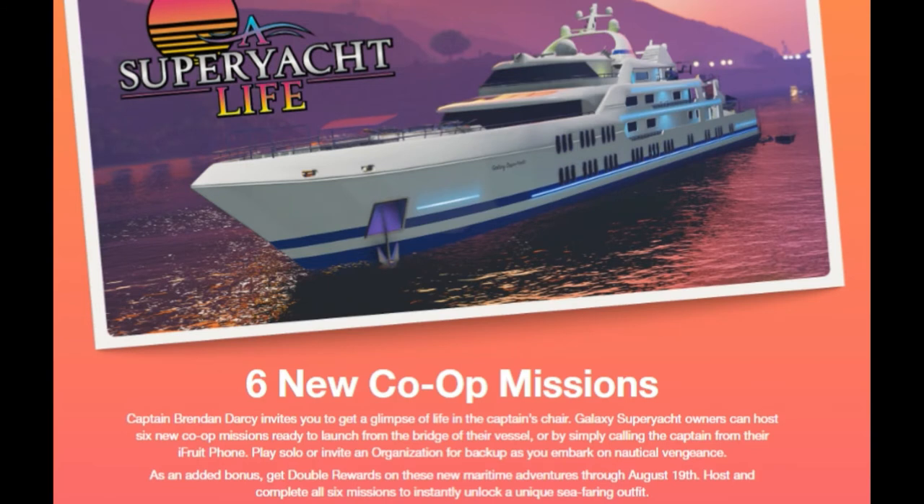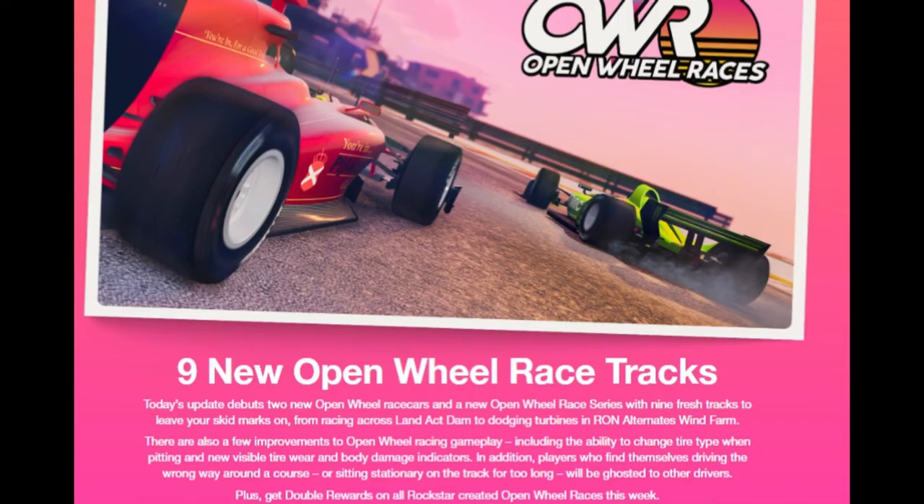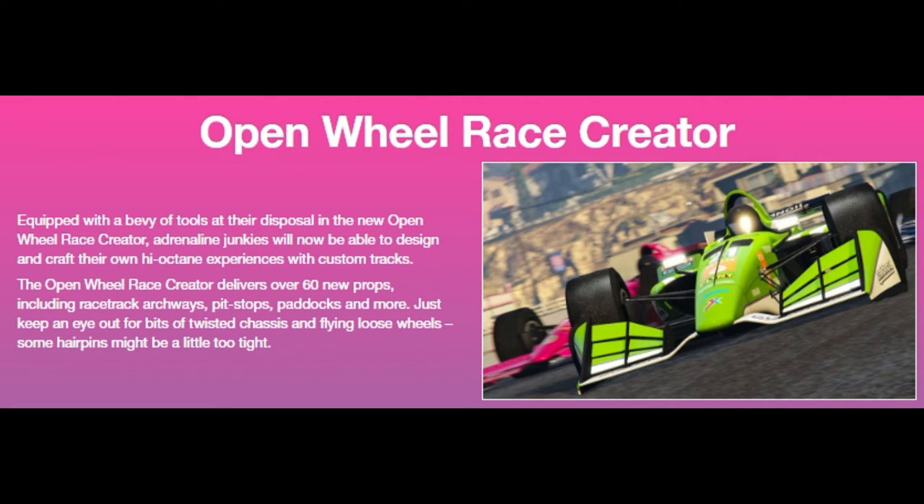Along with six new co-op missions — I'll be going through every single bit of this update in a separate video, this is just a quick brief. Nine new open wheel race tracks, and a new open wheel race creator. Players equipped with a bevy of tools will be able to design and craft their own high-octane experience with custom tracks and 60 new props including racetrack archways and pit stops. There are going to be some great creations from this.